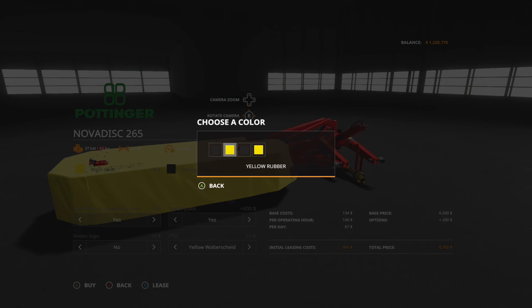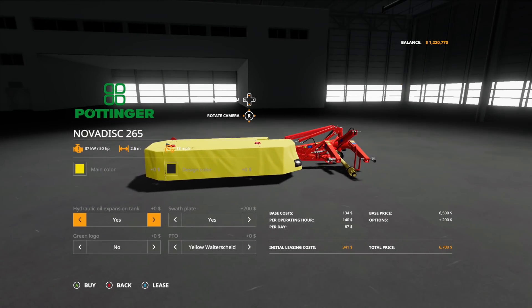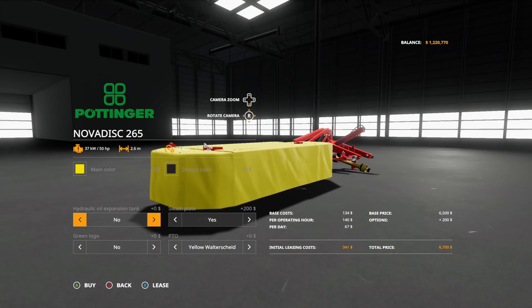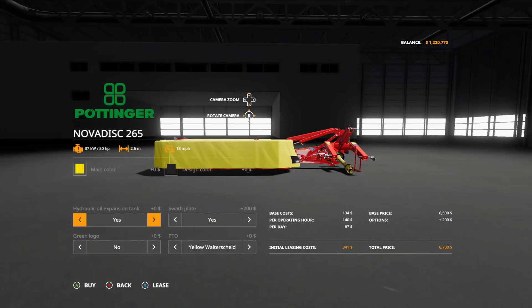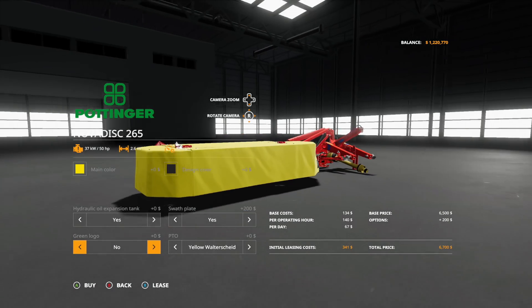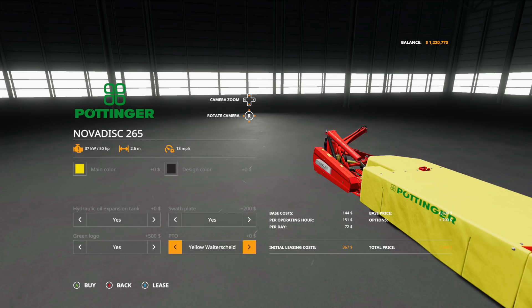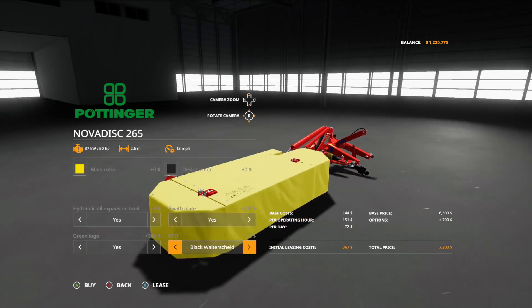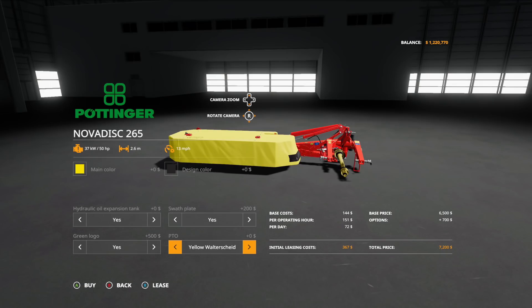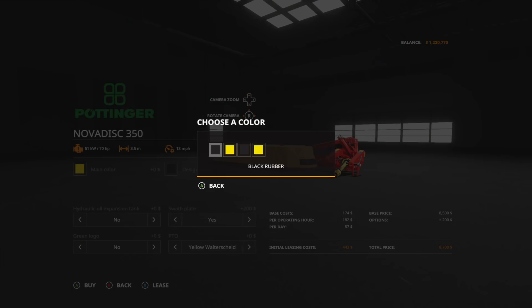Design color options include black rubber, yellow rubber, black plastic, or yellow plastic. Under options you also have the hydraulic oil expansion tank yes or no, the swath plate yes or no, green logo yes or no, and PTO color — yellow or black. The other discs in the pack look to be exactly the same. Really nice pack overall.